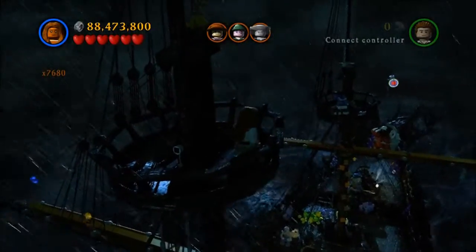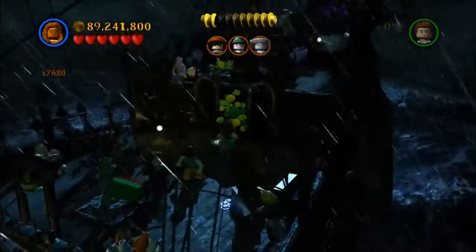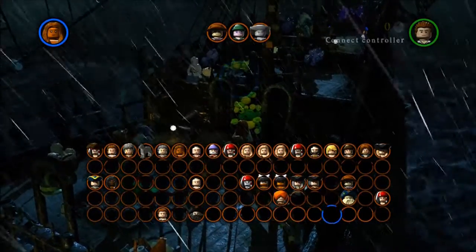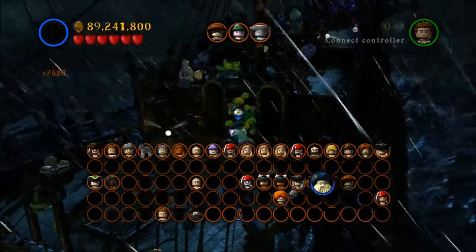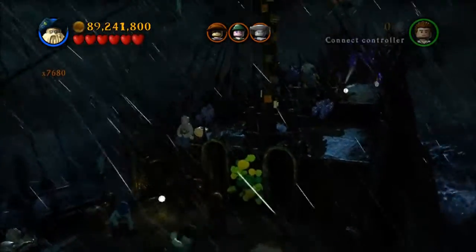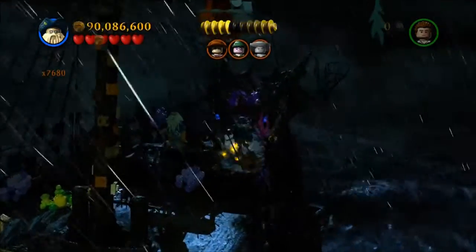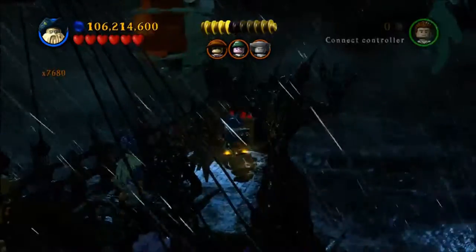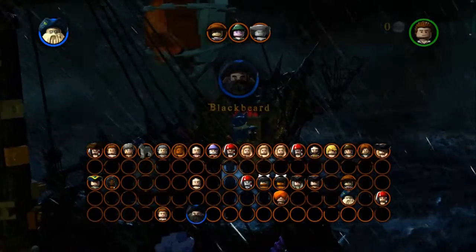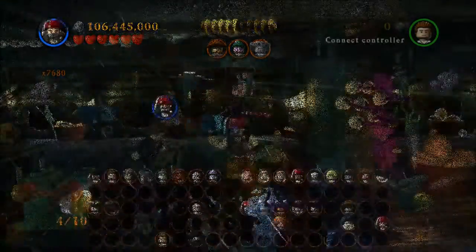Next, you're still on the regular part of the ship. Just use a Dutchman crew member to go through these little green things — I guess it's supposed to be like coral, but I've never seen such nasty looking coral. Anyway, take him up here, use a torch to scare away these purple tentacles, then use Blackbeard's powers to open up this chest. There's one right there.